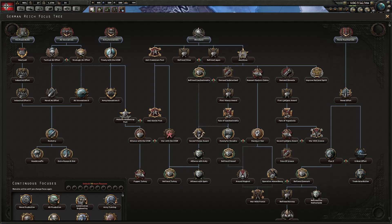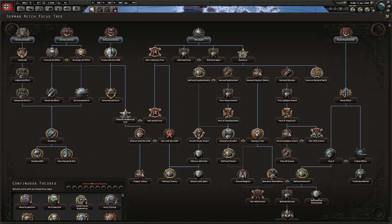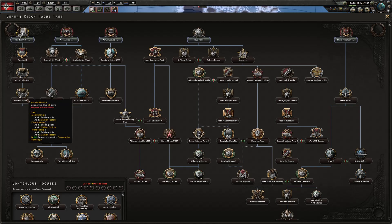Now let's talk about focus order. Unless rules force Rhineland first, your first focus should be Reich Autobahn, then West Wall, then Industrial Effort 1, then Industrial Effort 2. You want to absolutely rush civilian factories. Build them in the high-infrastructure areas — Reich Autobahn will increase infrastructure in those critical areas to 100, so keep building civilian factories there.